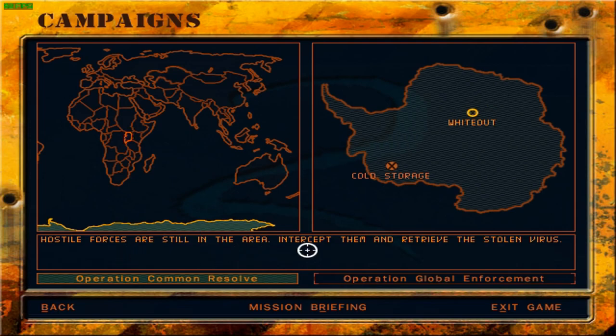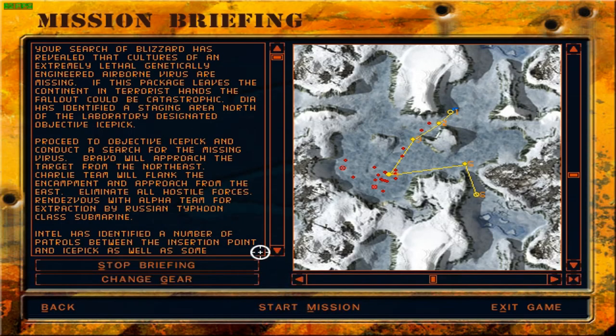Forces are still in the area to intercept and retrieve the stolen virus. Your search of Blizzard has revealed that cultures of an extremely lethal, genetically engineered airborne virus are missing. If this package leaves the continent in terrorist hands, the fallout could be catastrophic. DIA has identified a staging area north of the laboratory designated Objective Ice Pick. Proceed to Objective Ice Pick and conduct a search for the missing virus.